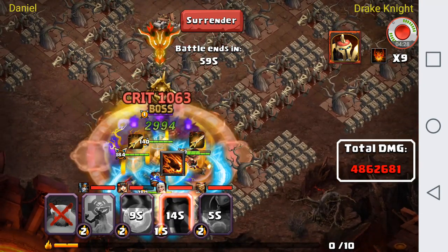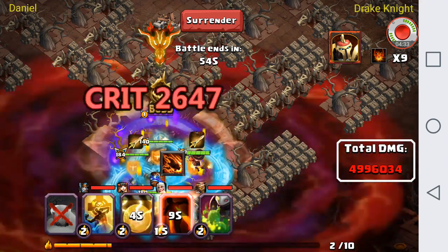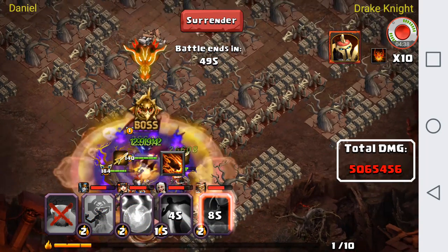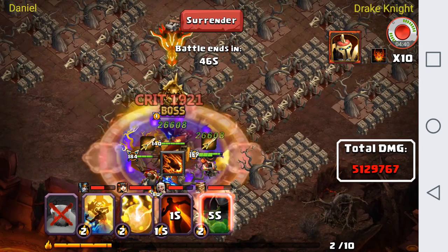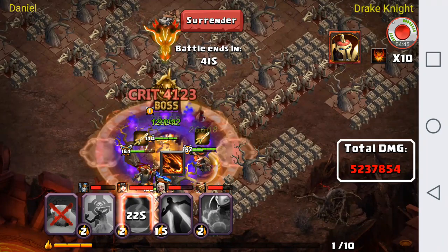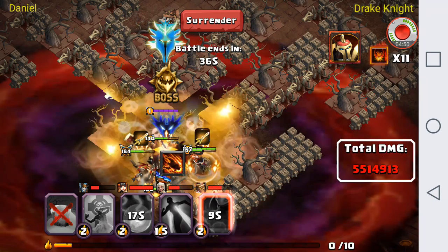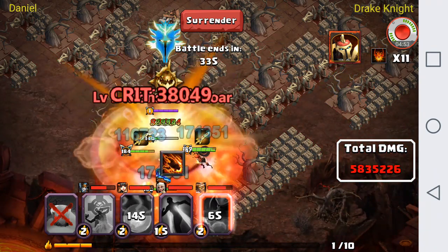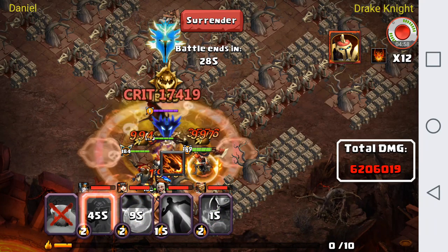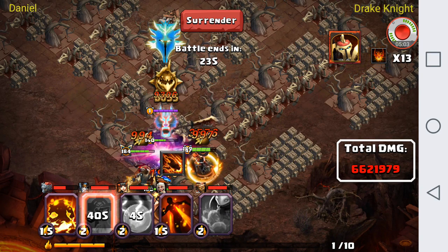I should have waited a second there. We're going to work through this and see how long we can last. We're in the skill damage phase so I'm going to activate Toxic Shaman skill to get some skill damage. Now we're in the actual damage phase and I need healing, so I'll activate Toxic Shaman skill to help my heroes recover HP. I'm going to revive the Wolvenfiend to see if we can get a lot more damage.